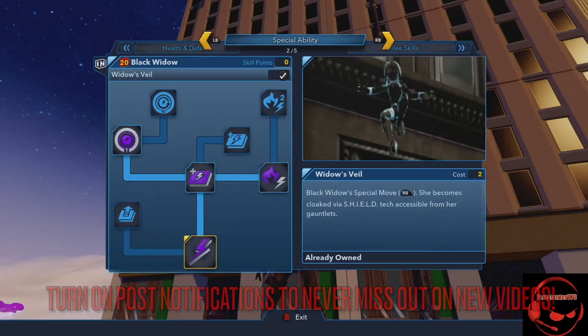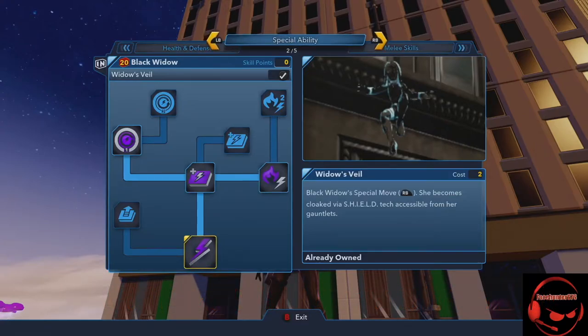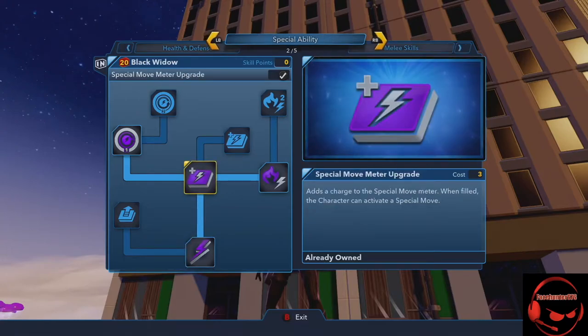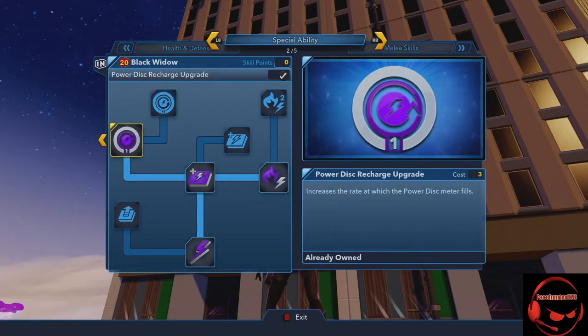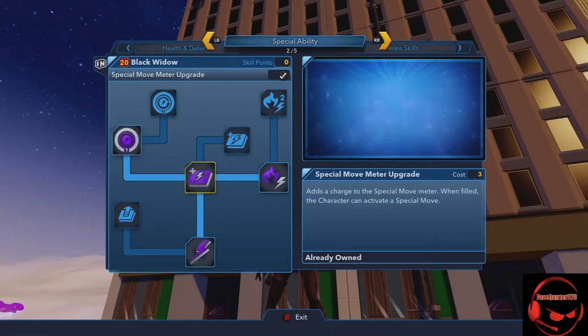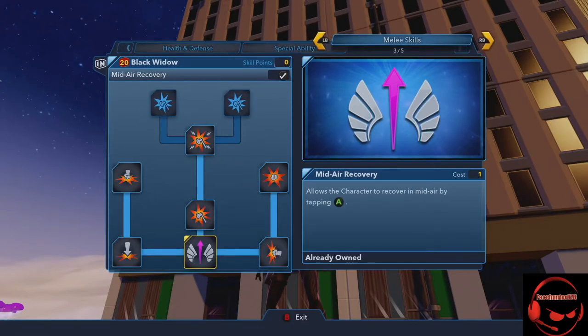Her special ability is Widow's Veil, which basically turns her invisible. It's not really a damage-type move, it just makes you invisible. I gave her two special move meters now. I didn't get the second duration upgrade, but she does last pretty long with the invisibility. I kind of wish I had gotten that. The power recharge node was kind of a waste of points.